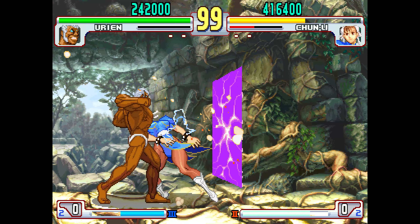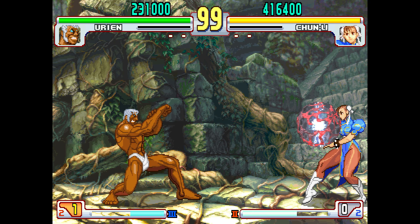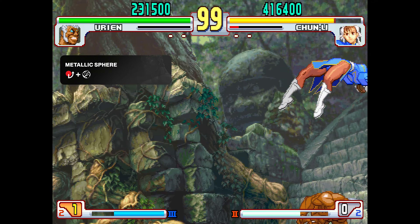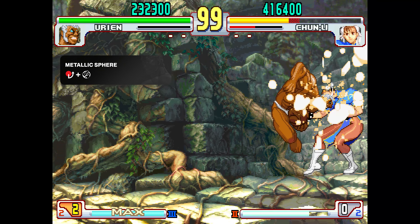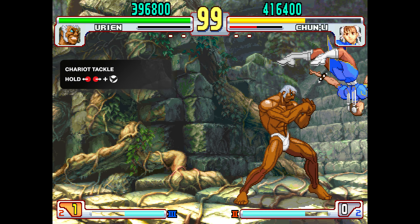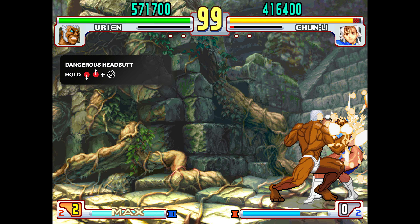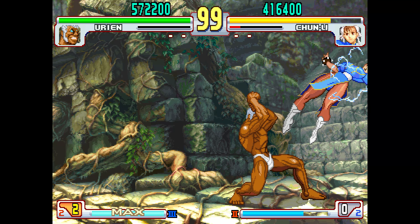Urien's specials are also good at space control, especially since he has one of the few upwards fireballs in the game with the Metallic Sphere. What his specials excel at, though, is juggling. Urien is full of juggle points, and both his Chariot Tackle and Dangerous Headbutt are insane juggle tools that cover a lot of options.